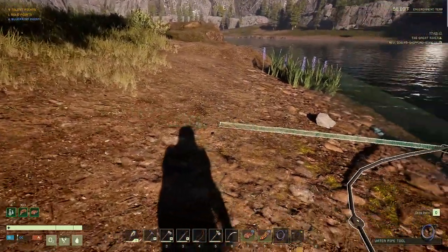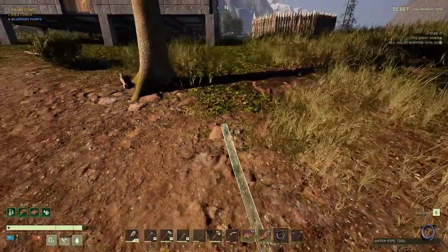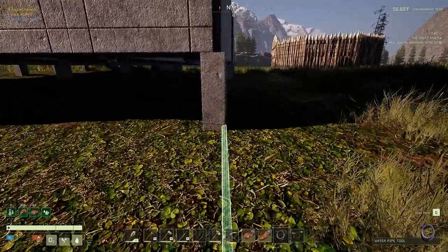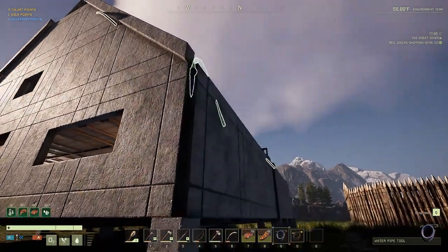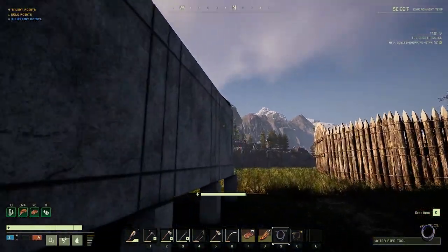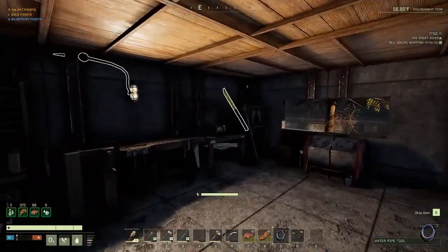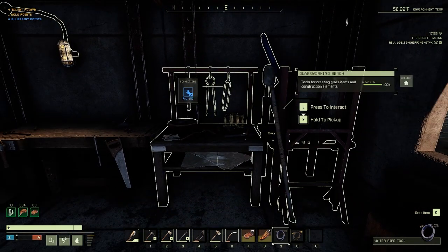Now let's hook up some water and get this thing starting to pump. There we go, we're running up the side of the house here. Right there - I think it's right about there on the inside. That should work right there. There we go - we got water! Hell yeah!